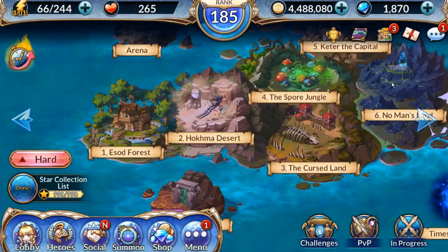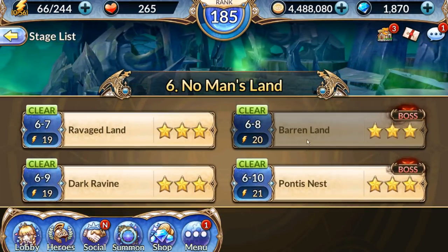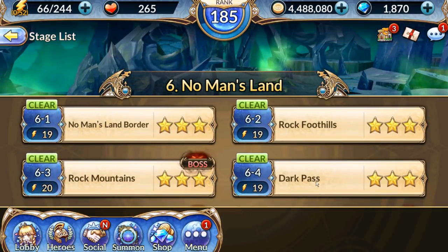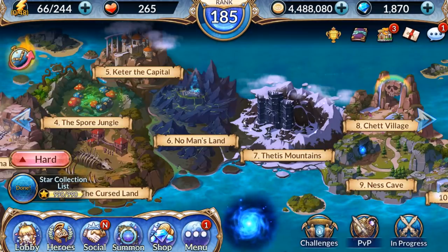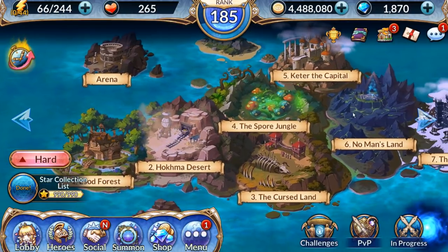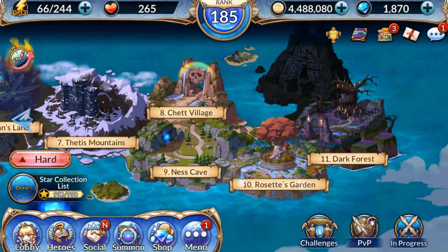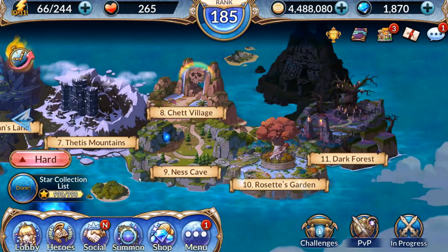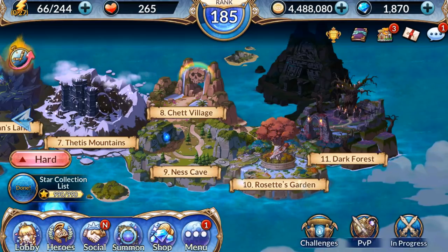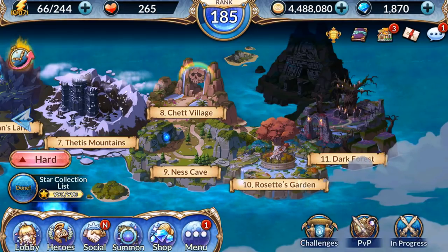Going through the chapters will also get you a ton of crystals. It's kind of hard to see now because I've already cleared everything, but as far as I remember it was between three and four crystals per stage, and that's per difficulty. If we say three crystals per stage, there are 330 stages — as you can see from the star collection list — that's around a thousand crystals just from completing story.